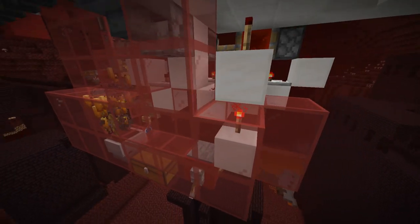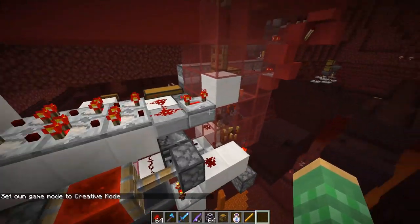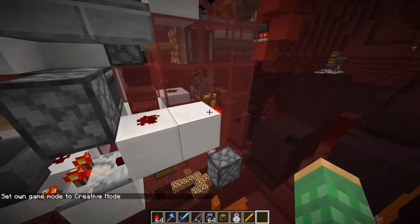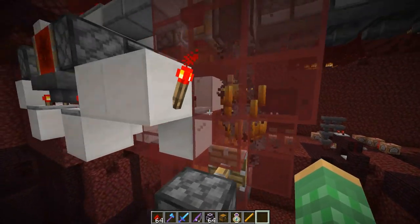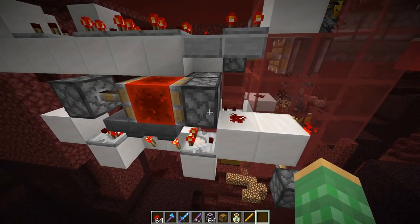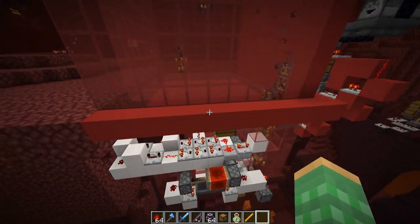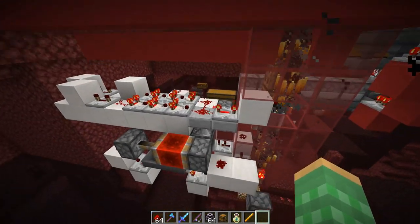The redstone is all right up here and it's just two different clocks — a clock that crushes the blazes, and a clock that determines when the player should get a water bottle. You can decide how many blazes you want inside the area before it gives you a water bottle; that's controlled by this hopper clock here. The system is relatively simple: just the spawner, the crusher, and the timer.